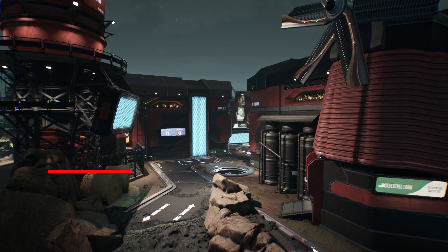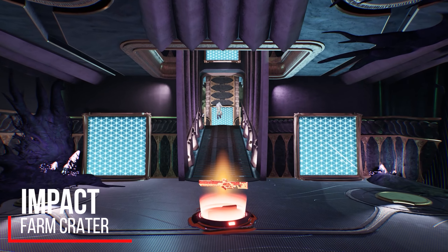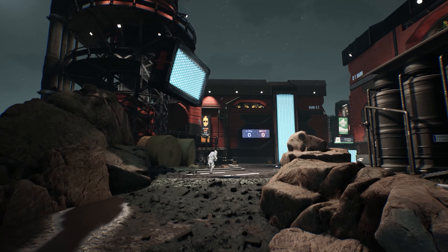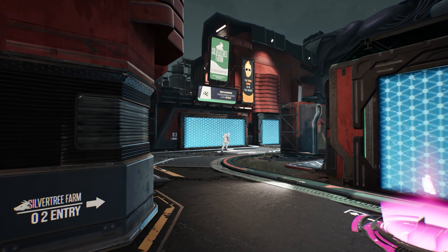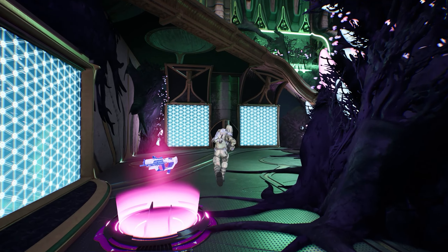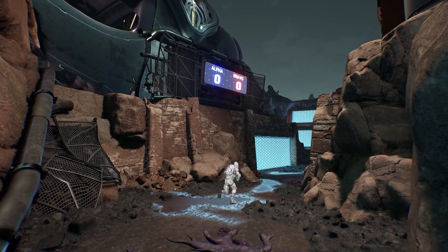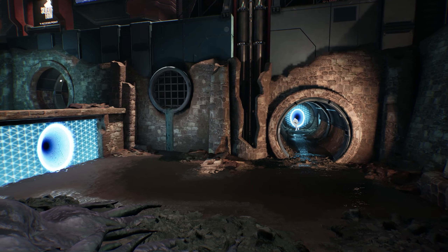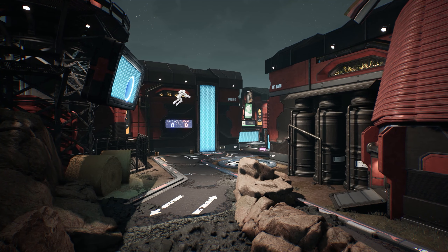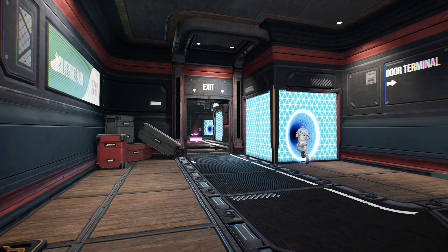Lastly, our third map takes place at the impact site of an alien ship that landed on a farm. You might think this was an unfortunate event for these poor farmers, but when they were approached to turn their farm into a Splitgate arena, their fortunes were immediately turned. The map features the alien vessel, an underground sewer, and of course some farm buildings. You'll definitely want to stick with your teammates because most of your fights will take place in close quarters.